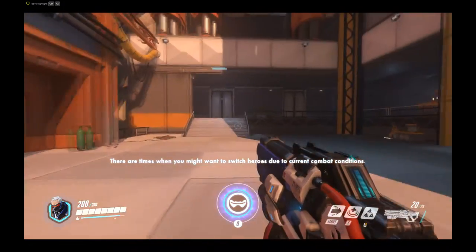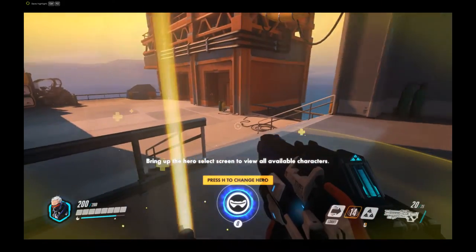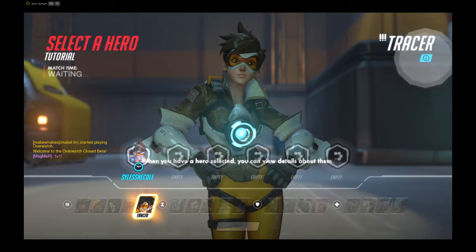There are times when you might want to switch heroes due to current combat conditions. Bring up the hero select screen to view all available characters. Let's try switching to Tracer. First, when you have a hero selected, you can view details about them.